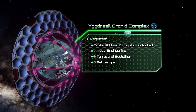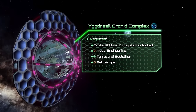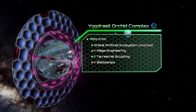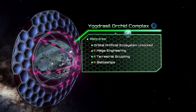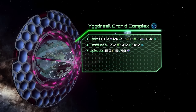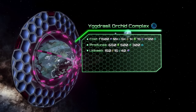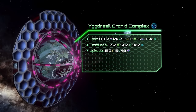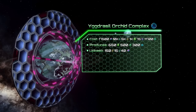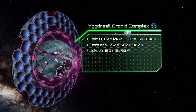The Eggerzeal Orchid Complex uses a gas giant to produce food for your population. To unlock it you will need the Orbital Artificial Ecosystem, Mega Engineering, Terrestrial Sculpting, and Battleships. It needs 70,500 alloys, 10k unity, 5k energy, 1k food, 75 influence, and when fully assembled it produces 650 food, as well as 300 physics and 500 society research at the cost of 150 energy, 15 unity, and 40 alloys upkeep.